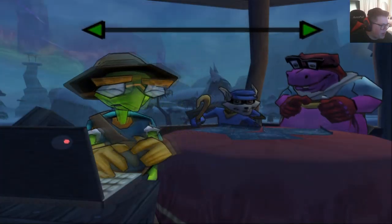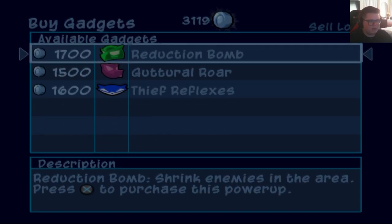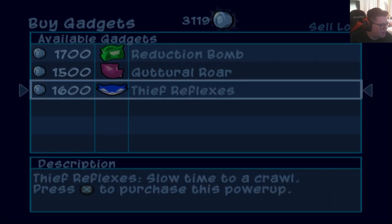We're playing some more Sly. Let's go ahead and go to the Thiefnet. We just got here to this map. Let's sell everything we got. We're not gonna have enough money. Let's try to buy something.